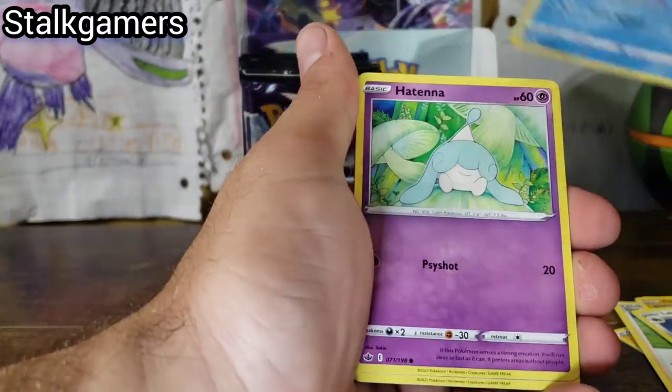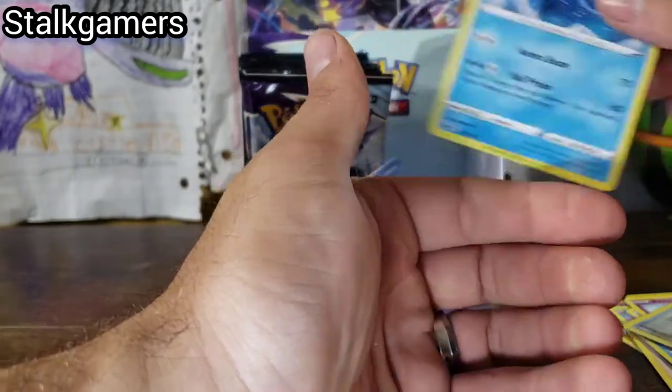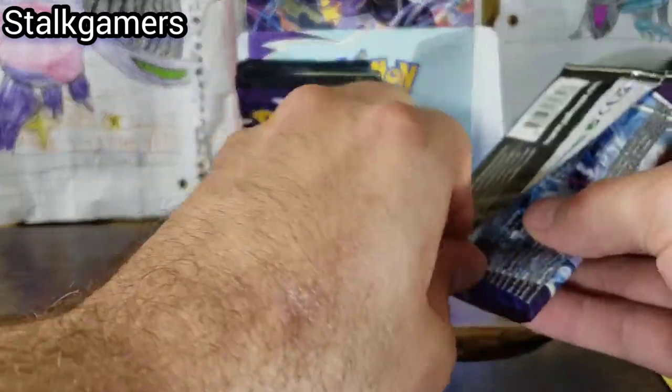We pulled two cards. Cloverpus, Castform, Hadina, Castform, Aaron, Castform, Ralts, and a Walrein regular rare. We are moving on to the Galarian Articuno pack art.